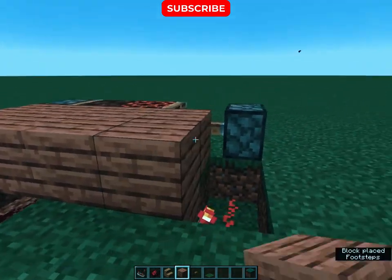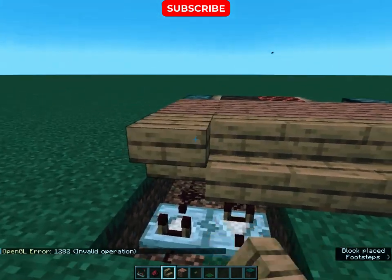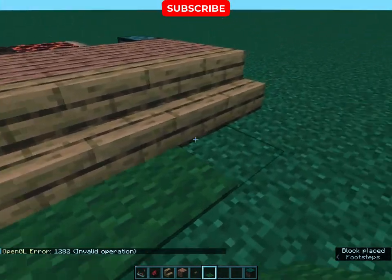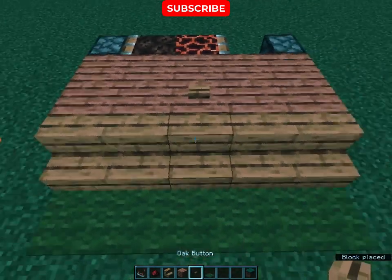Secondly, we have to hide the redstone stuff. After hiding the redstone, we have to place a button in the middle of the blocks.